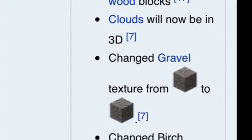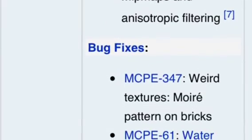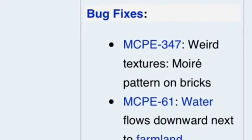All that good stuff — lighting stuff. There'll be sideways pointing wood. Clouds will be in 3D. And the gravel texture will be changed to the PC version.